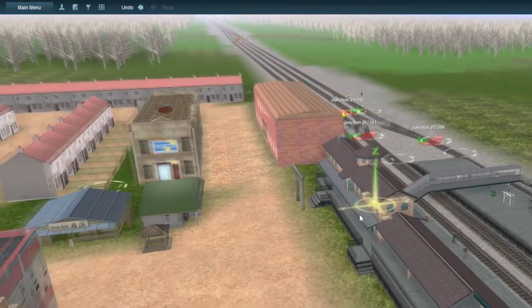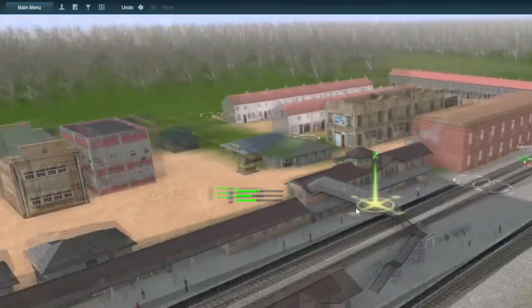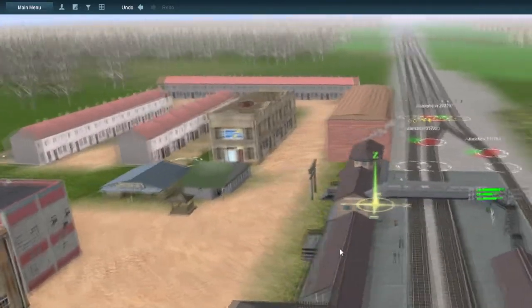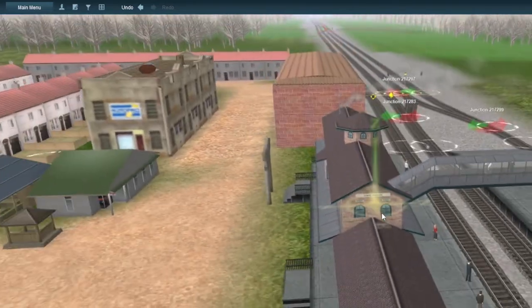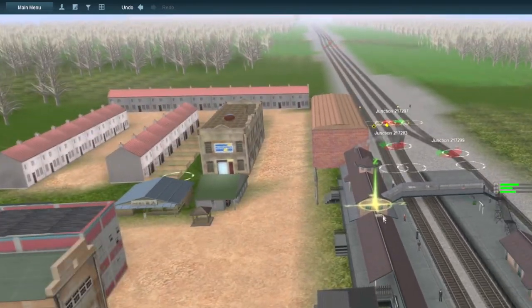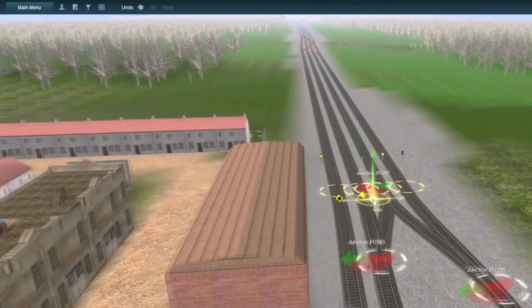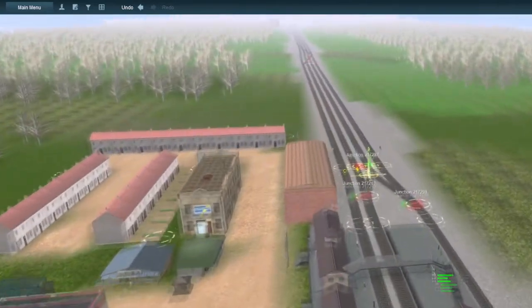Here's a station called Lower Hakurei, which is a small village slash town that I want to say are largely devout towards the Hakurei Shrine due to its close proximity. But this is the point where the main line goes from two track to temporarily three track to four track.